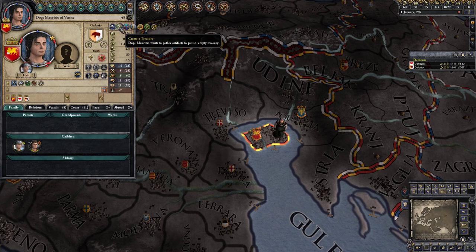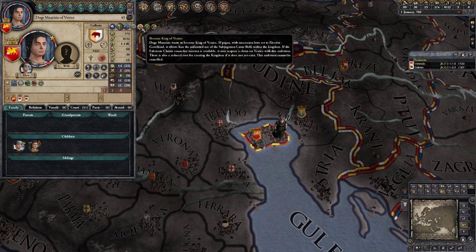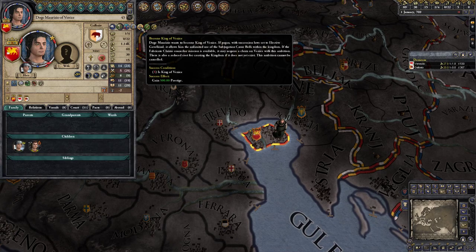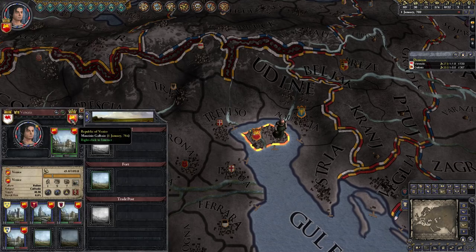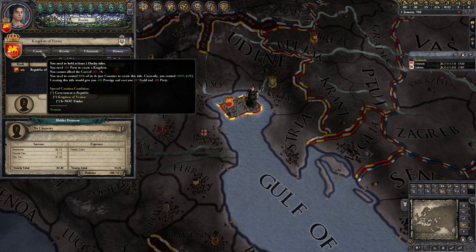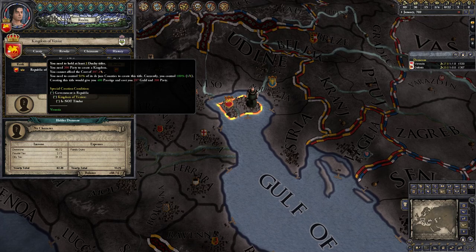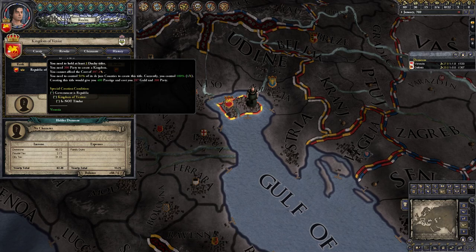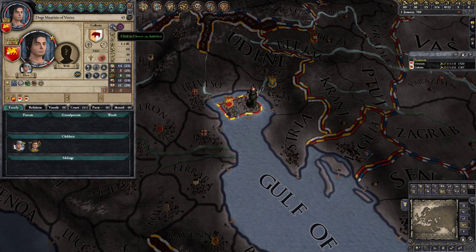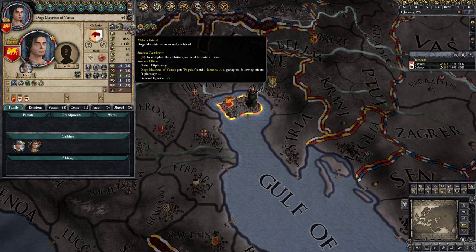For our ambition, we could build a war chest, which I don't find all that interesting. Prospering might be okay. Forming the Kingdom of Venice costs 397 gold and requires two duchy titles, which we don't have, so that's a silly ambition we won't pursue. Instead we're going to try and make a friend, because friends are very important — especially if you want to kill a bunch of people. Then let's take care of the minor titles such as designated regent.